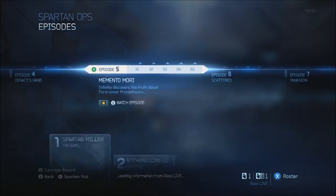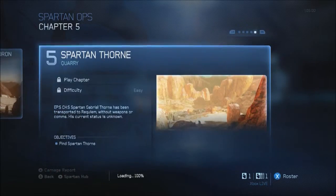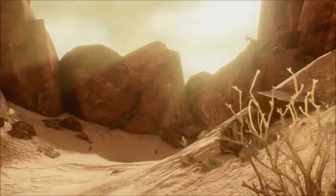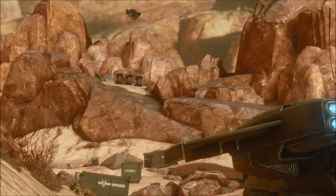Hello, this is Leon Fistful Generation showing you how to get 20G in under a minute. You go to Chapter 5, mission 5 on Spartan Ops. You can play through this cutscene — well, it's not that quick, it's a sped-up image.